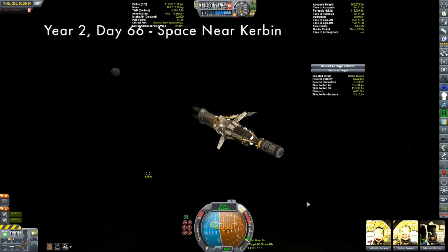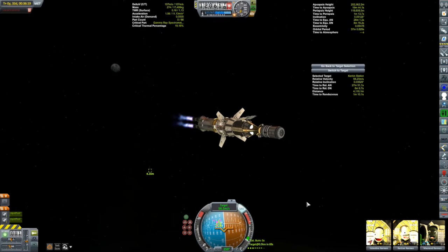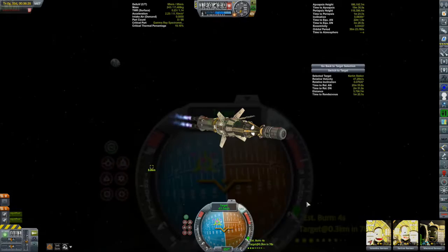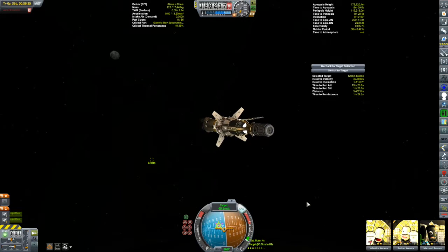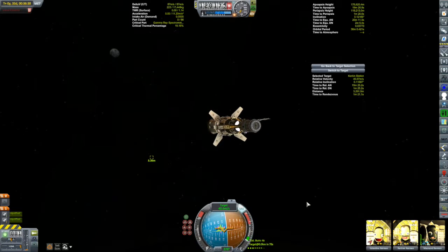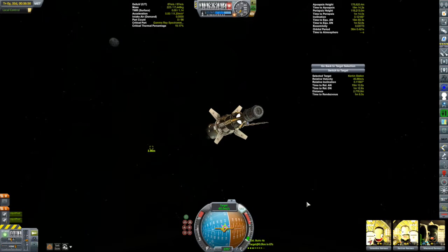One thing I really like here: the extra rendezvous data coming from Better Burn Time, displayed down by the navball. Usually when I'm far from a target I end up in map view to use the close-encounter integrators to judge how far away my encounter is. But now I have all that information right by the navball, and I much prefer not to be in map view — it's prettier here. This is fantastic; I can start my rendezvous procedure from much further out.